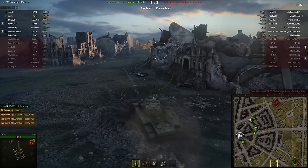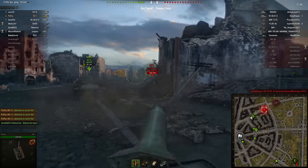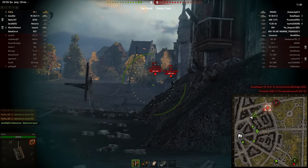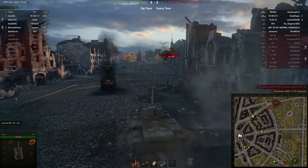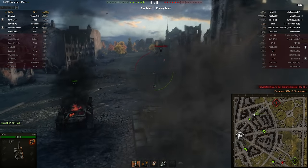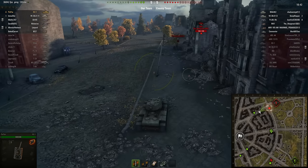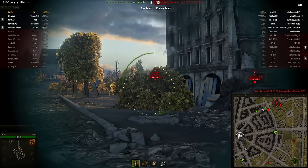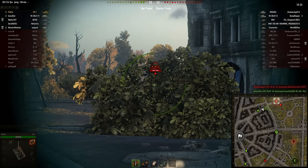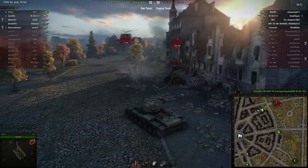HE when it pens acts literally like AP - there's no spalling. The only time there's spalling is when HE does not pen. Here's the artillery - let's take them out. If you're doing 2790 or 260 missions and need crits, use fast-firing HE rounds and purposely do not pen. If you splash you'll get spalling, and spalling does crits. That's actually how it works, not anecdotal.